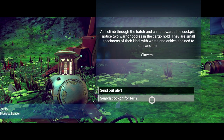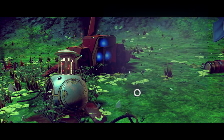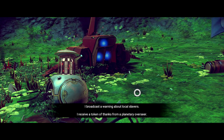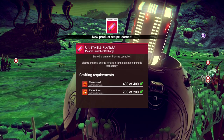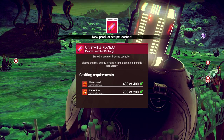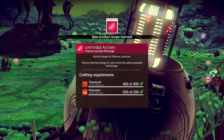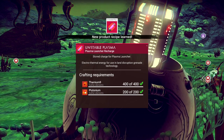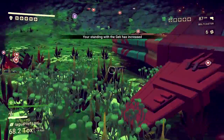You don't just want to search and loot the cockpit for tech — you want to send out an alert. This can also give you some upgrades or, in that case, a recipe. Unstable plasma sells for quite a bit, so you can get some pretty useful recipes. This is actually how I got my antimatter recipe as well, so doing this can give you a lot of really good stuff.